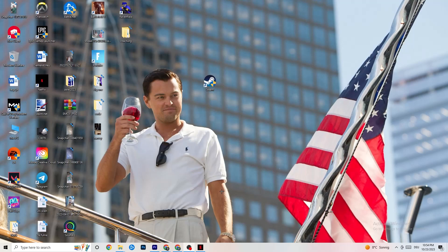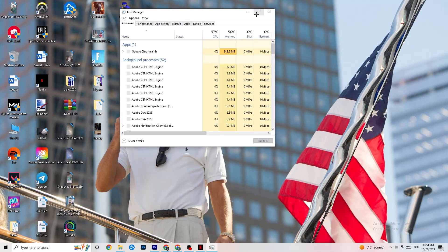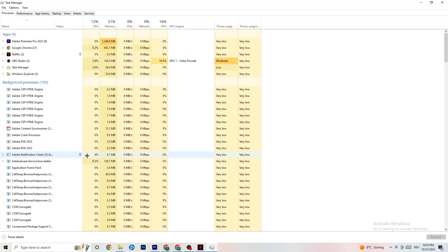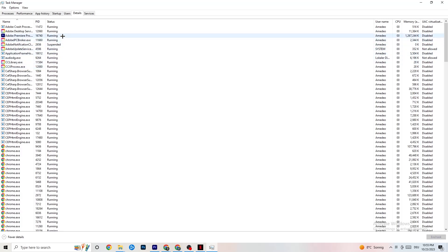Right-click your taskbar and click on Task Manager. Navigate to the Processes tab and end every task that's currently consuming too much CPU or GPU usage. If it's a background process or app that's not related to Windows, right-click it and click End Task. Once your GPU and CPU usage looks fine, go to the Details tab in the top left.